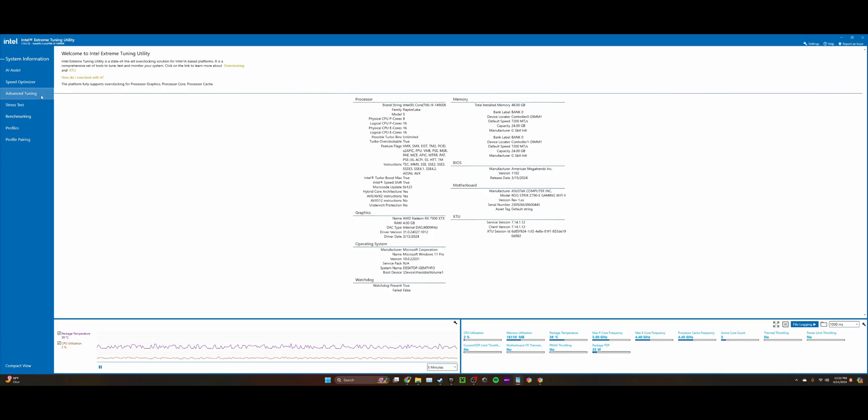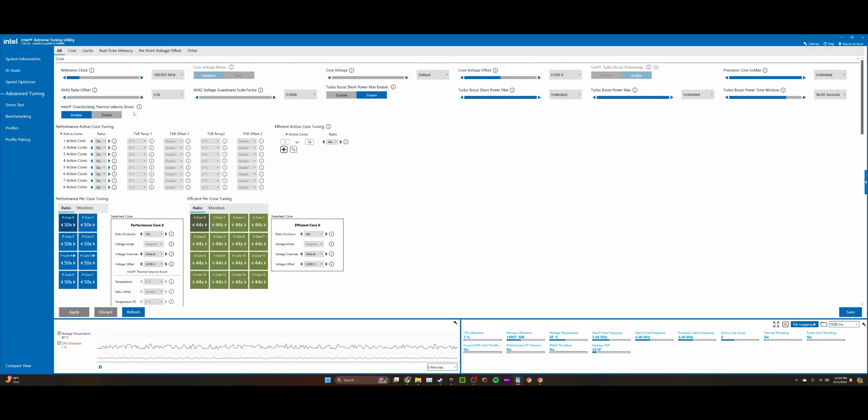Go to Advanced Tuning — it will ask if you want to proceed, because overclocking voids your warranty. When you overclock, you risk the CPU dying, so Intel won't replace it. Go to Performance Active Core Tuning. Right now I have it set at 50x; the default is 57x. The base clock when you first get the CPU is 5.7 GHz. I set mine to exactly 5.0 GHz, which makes the CPU weaker, but honestly I don't notice a difference in games since most modern games aren't very CPU-intensive.